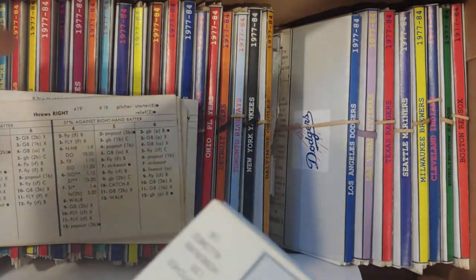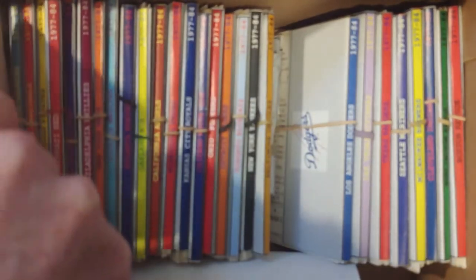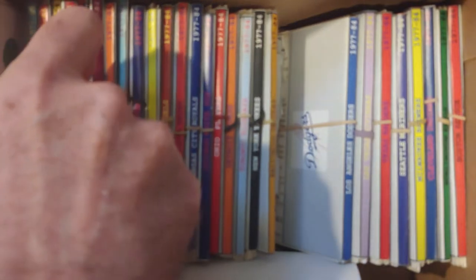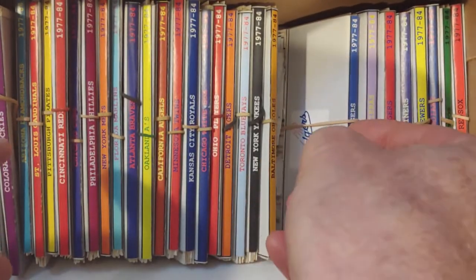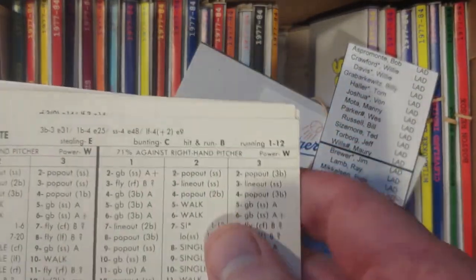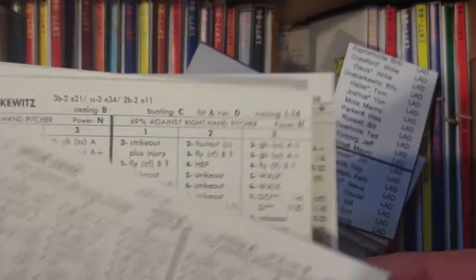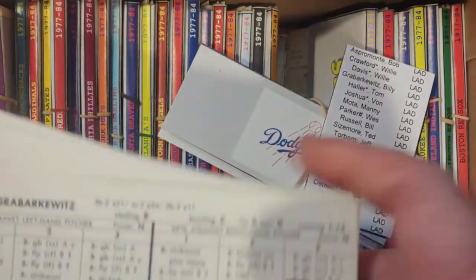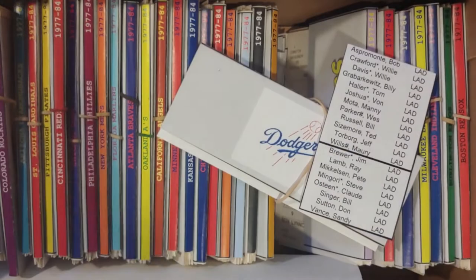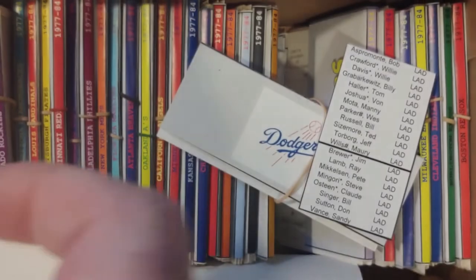Moving on — we're going to put Colorado away now. The Dodgers had Von Joshua, so I wonder if he's the missing player from the Dodgers. Let's take a peek. He's there. So it's Asper Monte, Willie Crawford, and Willie Davis. Then Robarkowitz, Tom Haller, and Von Joshua — so we're going to pull the Von Joshua card away now. He helped the A's in center field this past season.